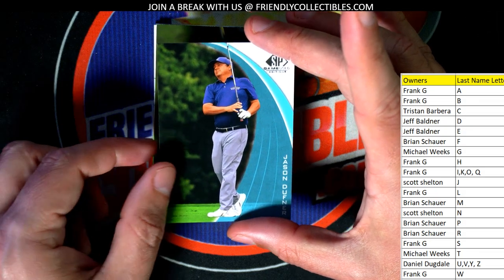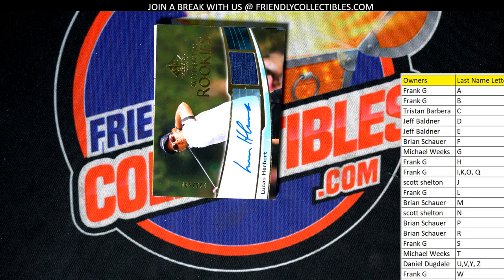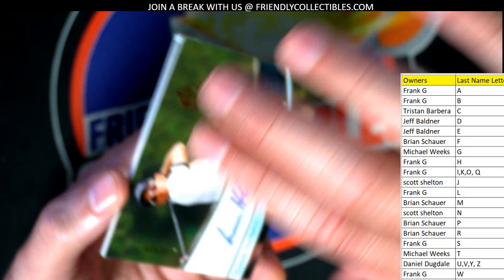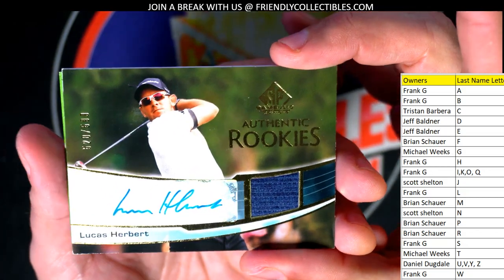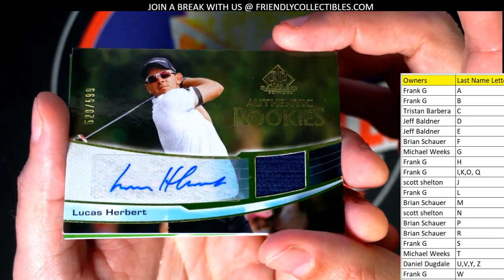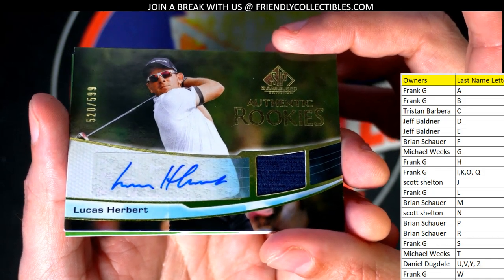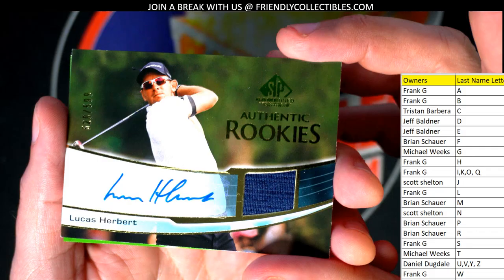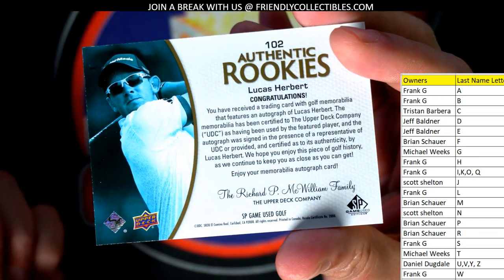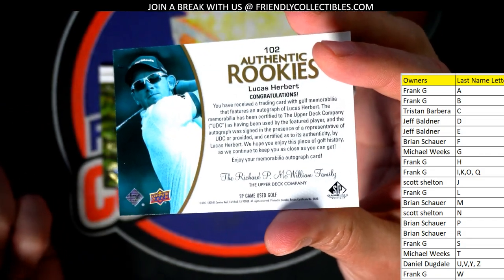What's it going to be coming out of here? Oh yeah, look at this rookie! Lucas Herbert going out to Frank G., congratulations. It's a relic, an autograph, and it's got a number stamped on it — Authentic Rookies. Nice one, congratulations Frank with this special Authentic Rookies. Relic and autograph — Lucas Herbert. That's really cool, man. Nice hit.